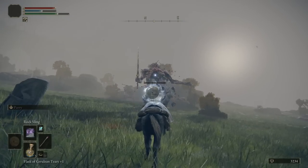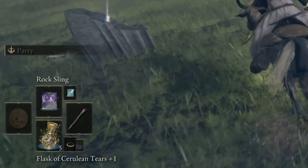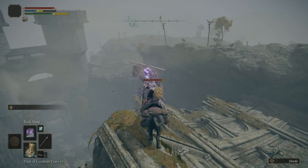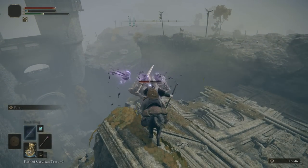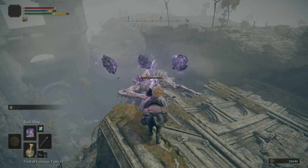Most importantly, upon defeating these enemies they fully replenish your flasks, including the ones that give you much-needed mana. So you can spam your spells, consume a flask, and it will regenerate upon the enemy's death — rinse and repeat. This is how a typical run looks for me on the mage class I'm farming with right now.